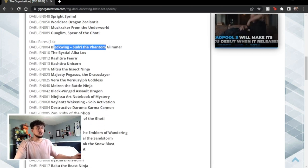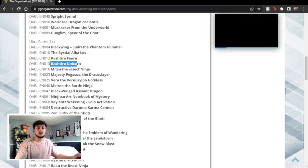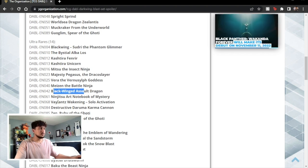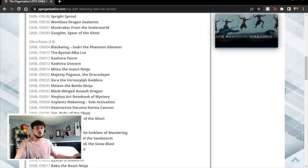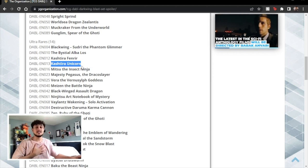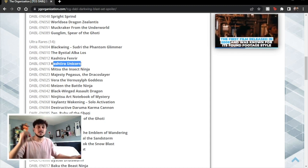Let's go down to the ultra rares. We have the Blackwing, which is a new synchro monster. We have one of the Beast Seals, the Albalos, and then the Kshatri-La. These two are huge. The Majesty Pegasus the Draco Slayer is also an ultra rare, and you have some Blackwing support and Valence support. These ultra rares are all really good value. Personally, I thought these were going to get the secret rare treatment, but them being ultra rares is insane. And this comes back to what makes a good set — the value within the set.